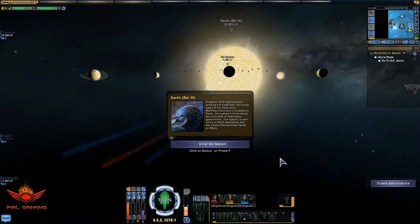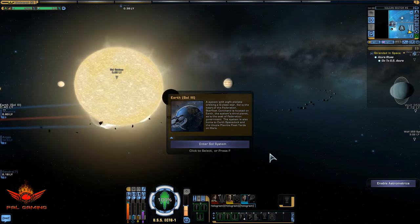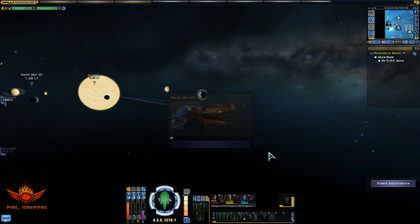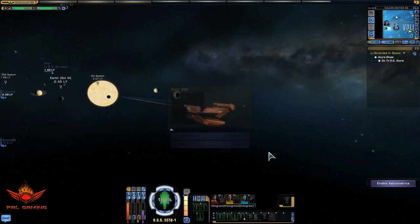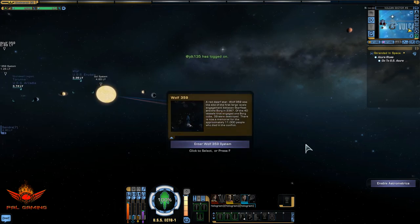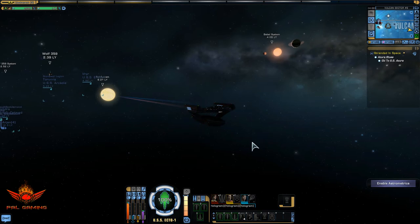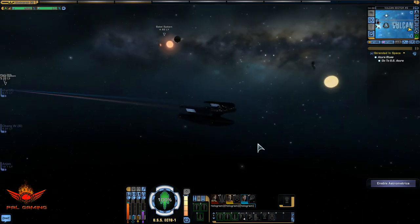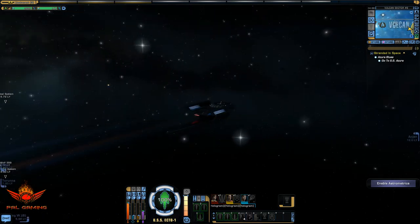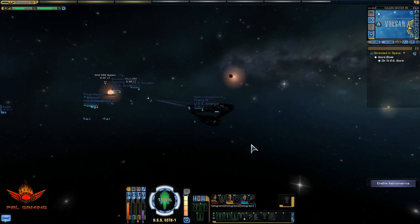Spock's talking at the moment. Is he congratulating you on making your choice of being a science toon? No, it's whenever you go into sector space the first time in your ship — it's giving you the rundown. Space. The final frontier. You're moving so slow through space, man — I'm tripping. That's another thing I can't stand about making new toons: you move at a snail's pace through sector space now. It's even worse after they did the revamp.